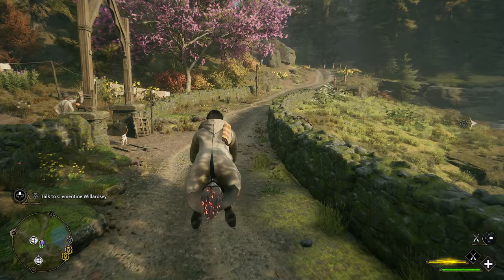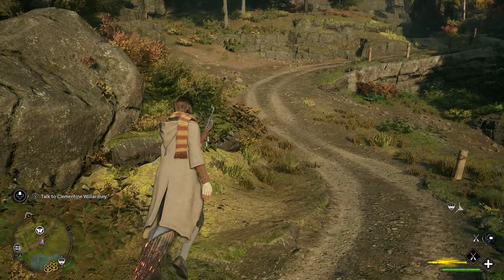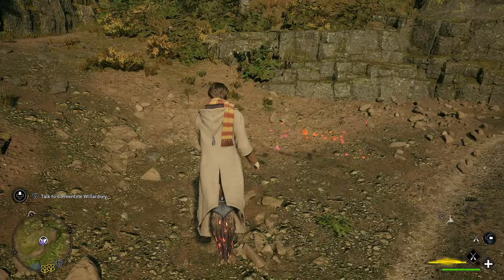Once you spawn in, you're going to see that you spawn in on a path. We're going to want to head east, which is up this hill. I'm going to hop on my broomstick to make this a little bit quicker, and right as we go up this path, you'll see our first butterfly location is right up here on the left as it'll appear on our mini map. Once you get close, you'll see the butterflies and you can follow them to your first treasure.